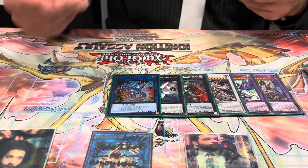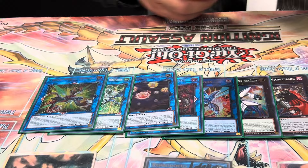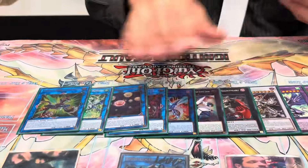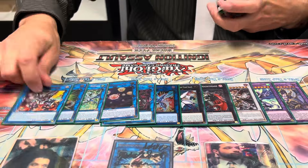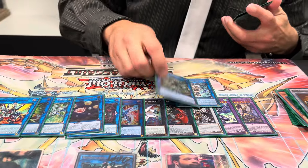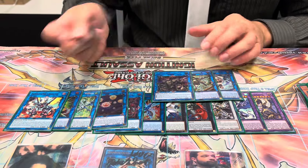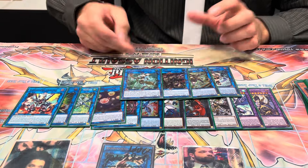Next up, the rest is Links. Striker Dragon, Pisty, Spheres, Romulus, Triple Burst — none of these are standard. Also Boral End as well. And then some of the others are IP Mask Arena and SP Little Knight. And then finally, the only Link 4s are Saryuza Skulldread and Apollosa.